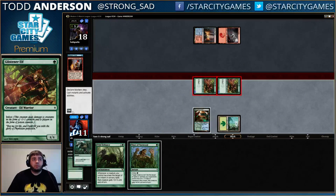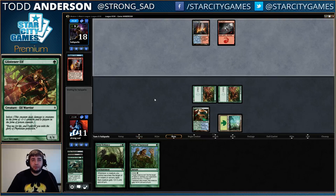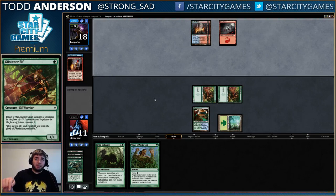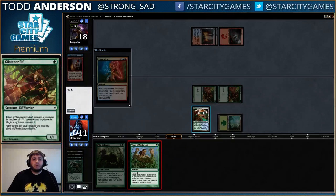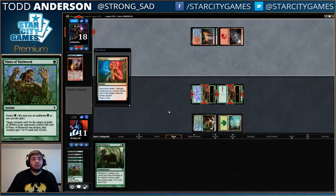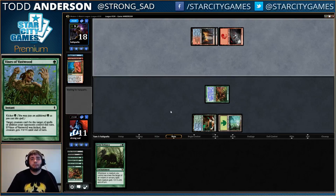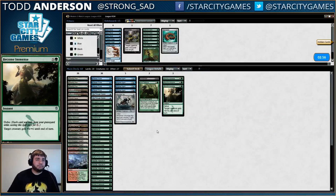Now he has to have two blockers, or a blocker plus a removal spell — and even that doesn't do it. He has to go land, Pyromancer, and a removal spell, and that would kill us — but that would kill us anyway. All right, so yeah, we Vines; he's at nine, goes to ten next turn. Tight — that's great. Let's put some in the hammer lock.